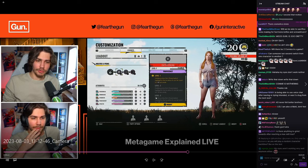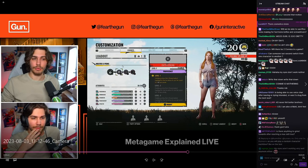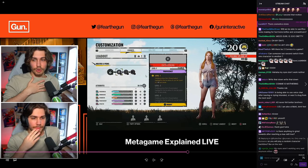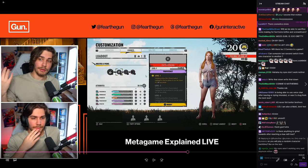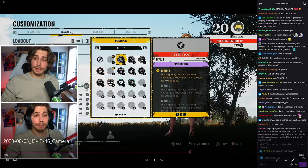We've seen Intuition before — holding a key item like a fuse or valve highlights where it can be used for 100 seconds. That was in the playtest so new players would know where to go, and it'll be very useful for finding exit gates quickly.